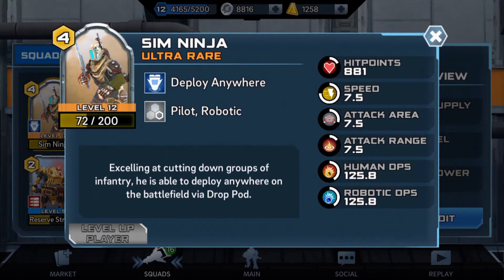It says here: excellent at cutting down groups of infantry, he is able to deploy anywhere on the battlefield via drop pod. That is one of the best things about this card — you can drop the Sim Ninja everywhere on the map, anywhere you want. It's like Star Wars Arena where the drop pod just goes wherever you put it and lands right there.